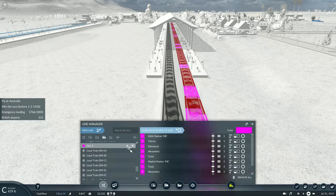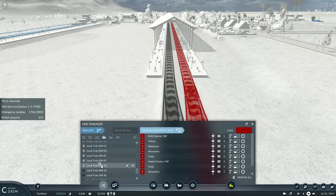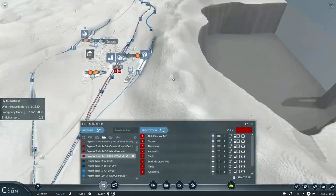I only have one type of express train in service. Plus that express has the Pacific type and I can't clone another Pacific. This new service is going to be known as Delhi to Madrid, and now I have to set up the platforms for this service.